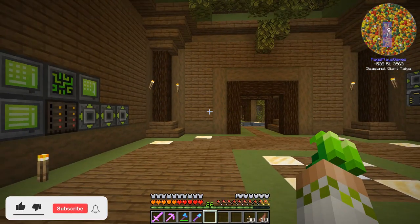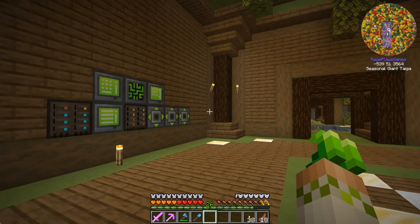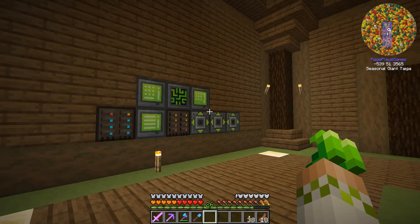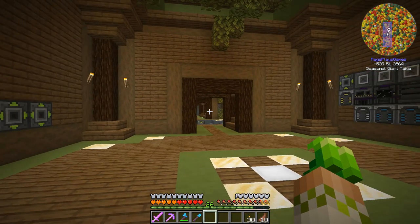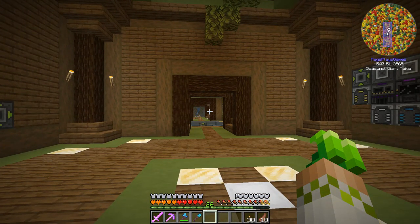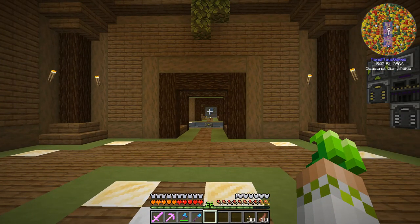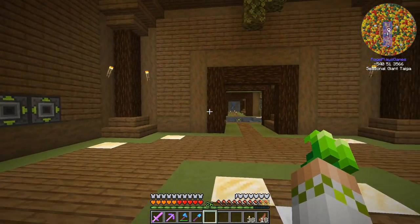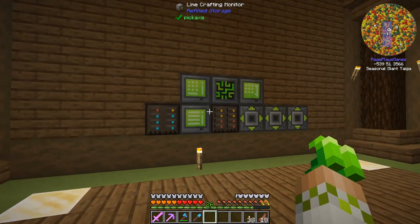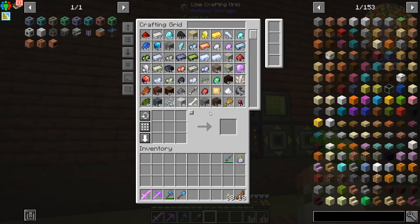Before we jump into all the different mechanism things we're going to be doing in today's episode — which includes setting up the Induction Matrix and doing a lot of prerequisites to get to that point — I want to run through a couple things that have happened since last episode, where we set up the 5x ore processing right down there at the end of the hallway. Greg the Wither is clearly watching over it, making sure it is running flawlessly — he's basically the engineer of that setup.